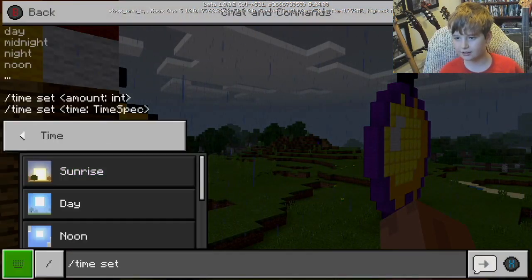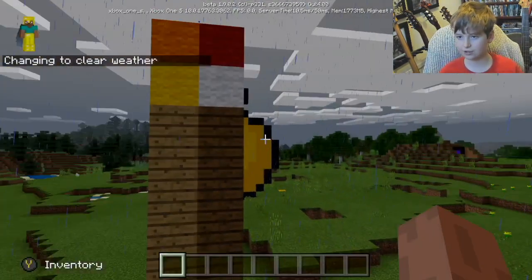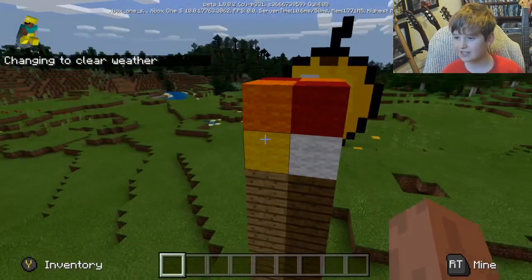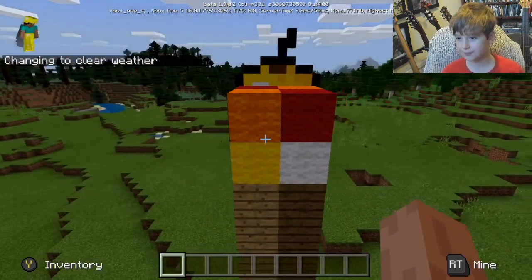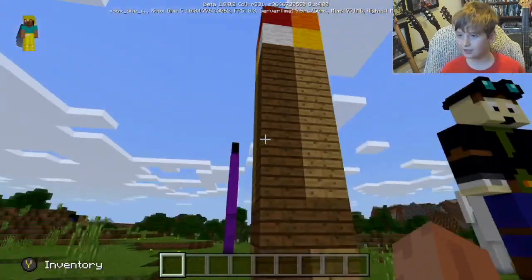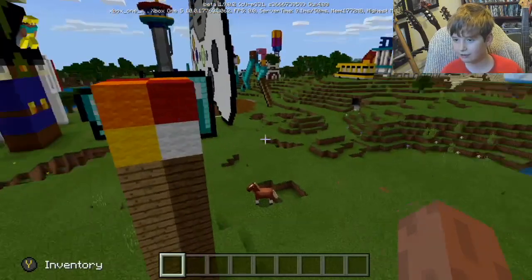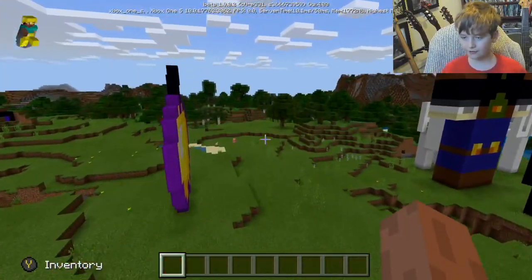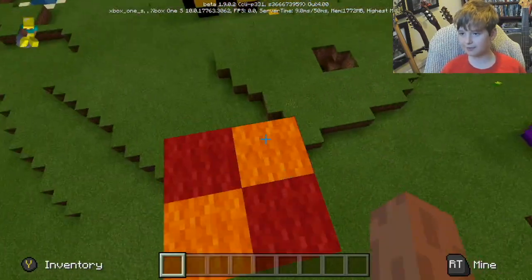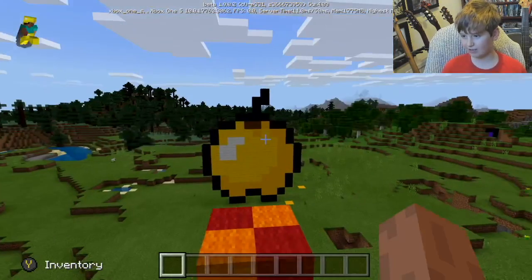Moving on to the torch - it's raining again, I really don't like rain when I'm doing a tour. The torch looks great - it's like those Minecraft buildings we have in our world. Remember, the torch is like a glowing thing but you're using the dark in Minecraft.